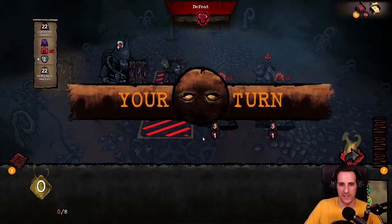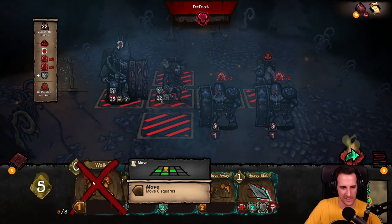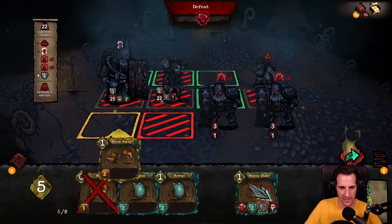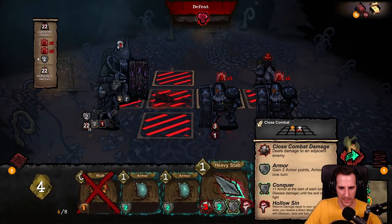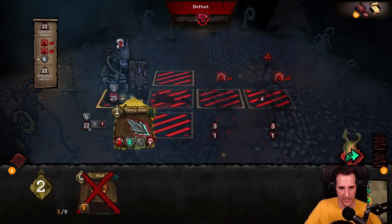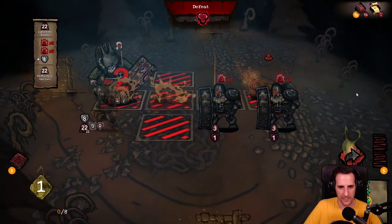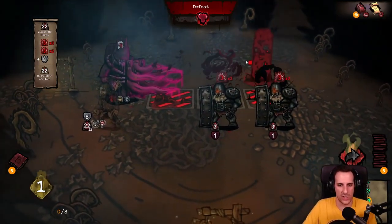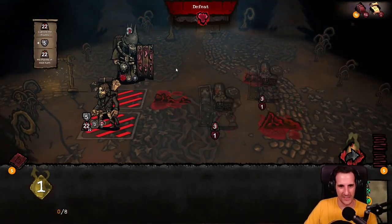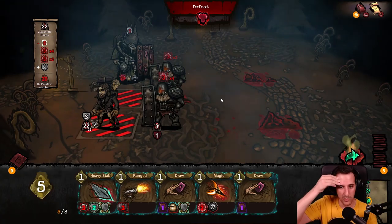I don't know exactly what is happening. How do I kill these guys? Do I need some sort of silence? Oh — I can move! I'm going to go there and armor up, then use the heavy stab on the boss. And the boss takes even more damage — nice! They attack each other, this is perfect.